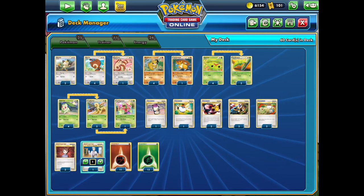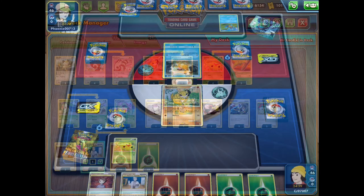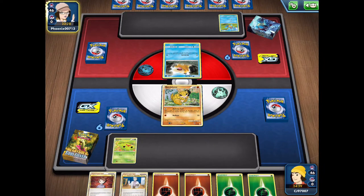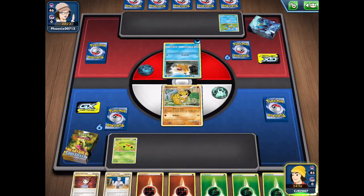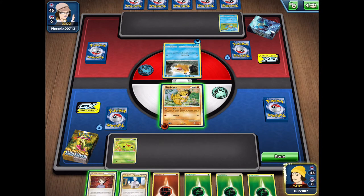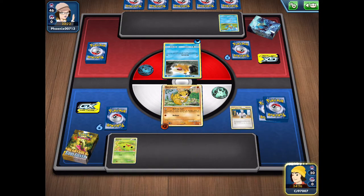Let's get into some matches. Be sure to give the video a like if you did enjoy it. Alright, we're starting off our first match against the Blastoise Torrential Cannon theme deck. This is a fairly popular deck — it's certainly not the best deck in the meta. We do have a couple of Supporters in our hands, which is good considering how few Supporters we run, so we might as well use Professor Oak's New Theory.